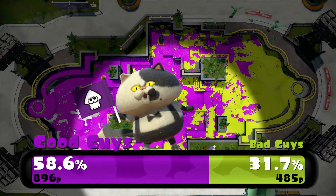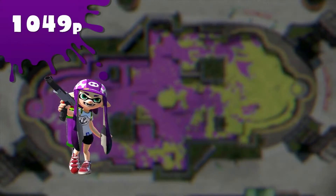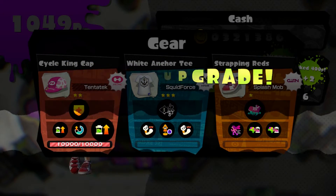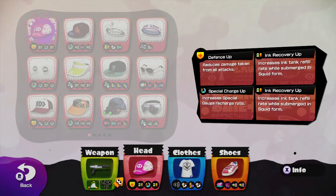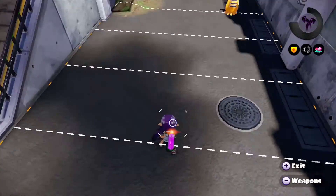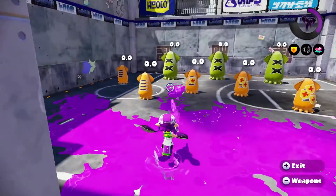Well, we won 3 out of 4 matches there — pretty good, and pretty fun matches as well. So this was the NZAP-85 and 89 because they're quite similar — both good for Turf War, like I said. I actually find it quite fun to use this weapon, kind of being the hybrid between the Tentatek and the Aerospray. I'm actually leveling up a piece of gear — got an Ink Recovery Up! I said the wrong one so it was kind of bad that I actually got that, but good to get a double roll on my hat.